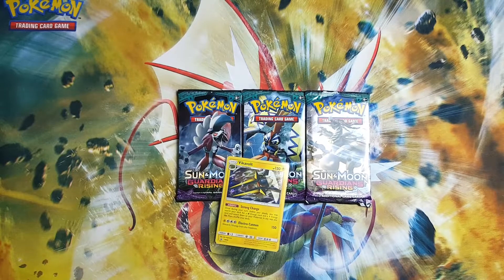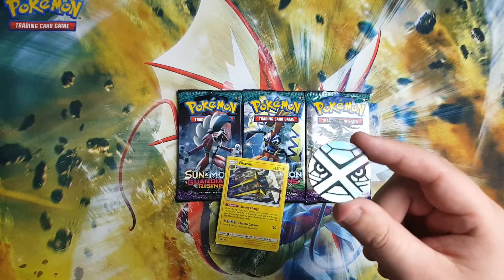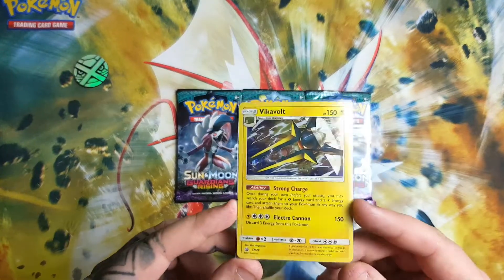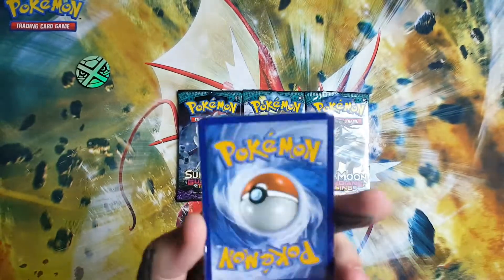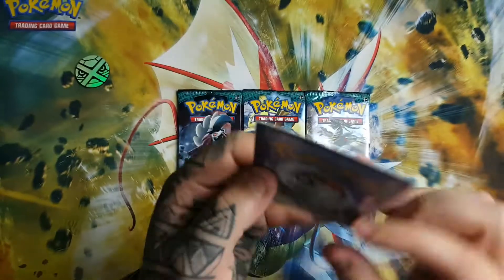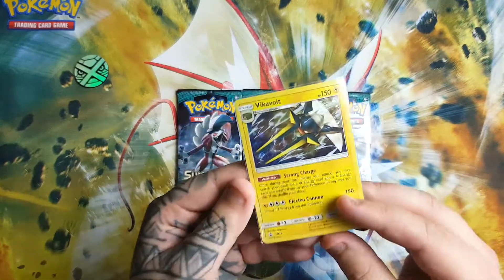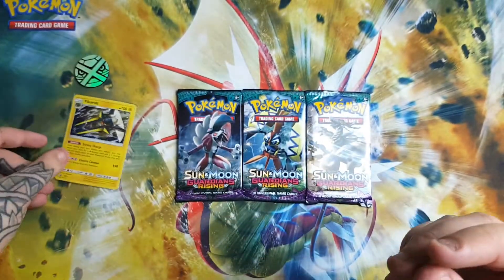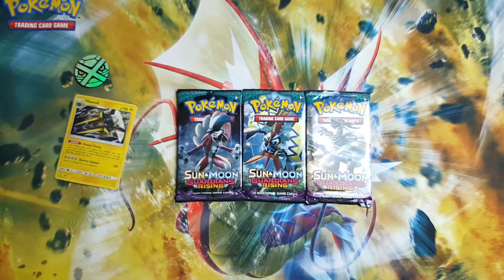Welcome back guys. These blister bags always give me issues. Here we go. So we got the Metagross coin and then the Vikaravolt promo card. I actually managed to pull it out slightly bent as you can see, but no real damage to the card — so thankfully. And then we've got the three booster packs to open.